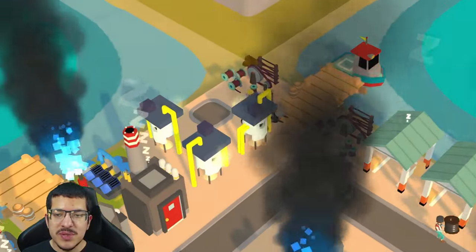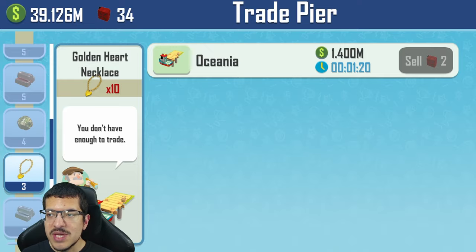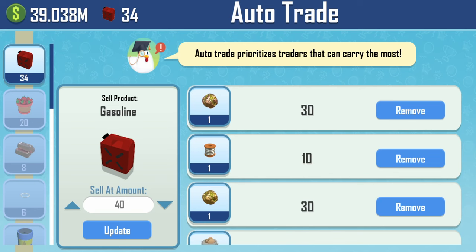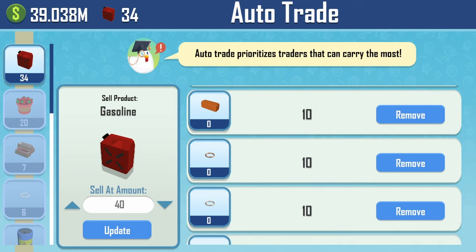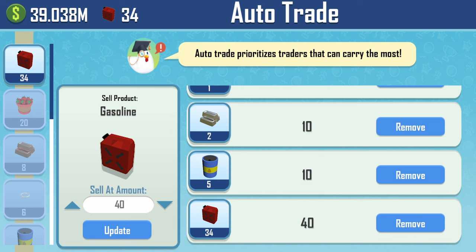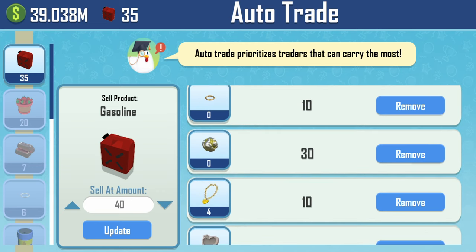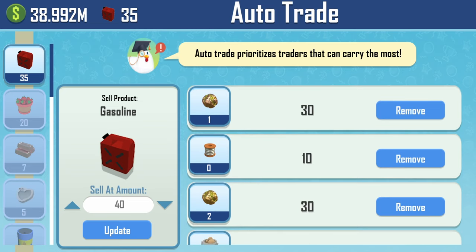For the trade setup there are two trade piers since the trade times are fairly high. It's two gasoline per trade, but there's more than enough gasoline being produced. For auto-trade, I have everything on here except strawberries — I wouldn't recommend auto-selling strawberries as it takes time away from selling other stuff. I recommend having petroleum on auto-trade just in case. Everything should be at an auto-trade amount of 10 with the exception of gasoline, but also the ores — I have those at 30 in the event the ore storage gets full.